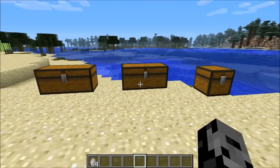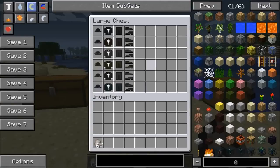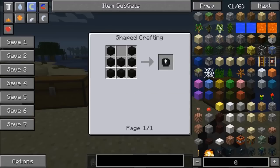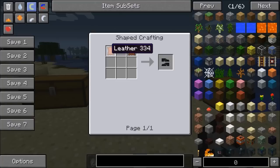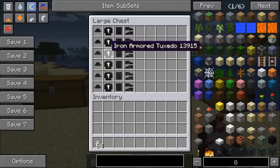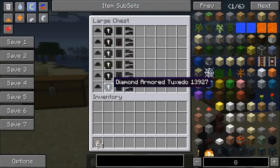You obviously can't be a secret agent without a tuxedo, and luckily this mod adds a ton of them. The first one gives you no protection at all and is just for looks. The recipe is the same as normal Minecraft armor except using black wool, apart from the shoes which are made of leather. There's the leather, iron, gold, chain, and diamond versions — they all have the same look but with a tint, like the diamond one has a diamond tint.